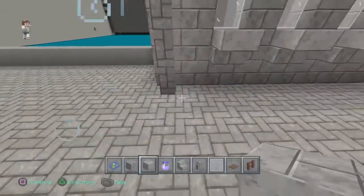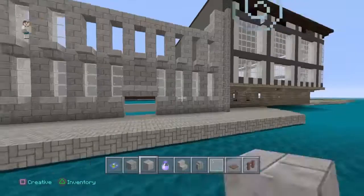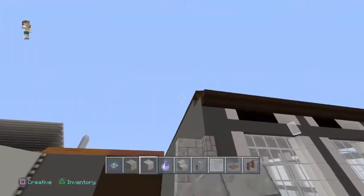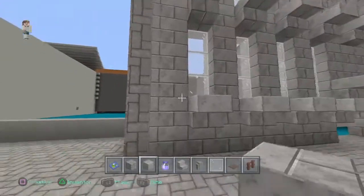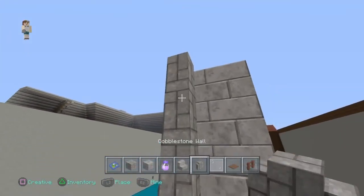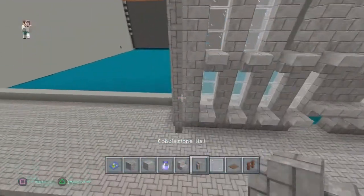From the front we have 21 blocks across, and all the way up to where I've stopped here we have 13 blocks. These two blocks on the right — block one and block two — go completely straight up, and the side closest to the end has straight-up cobblestone wall.